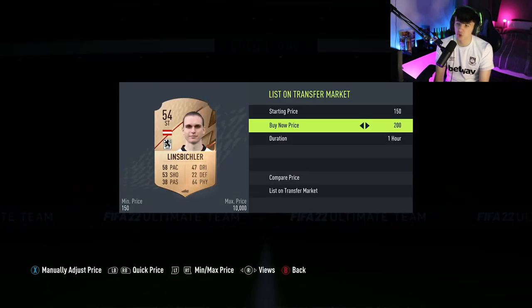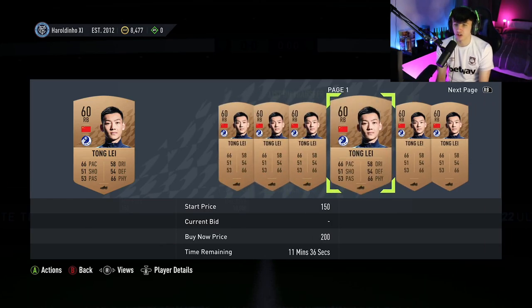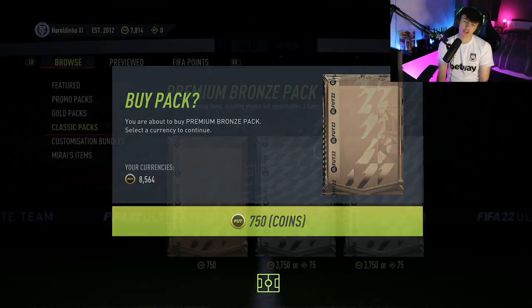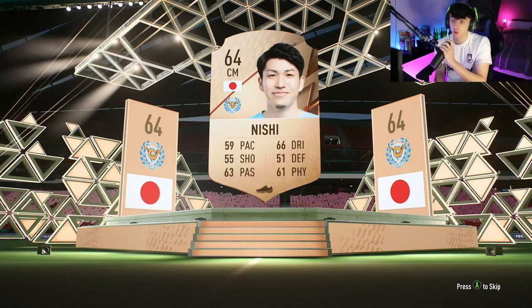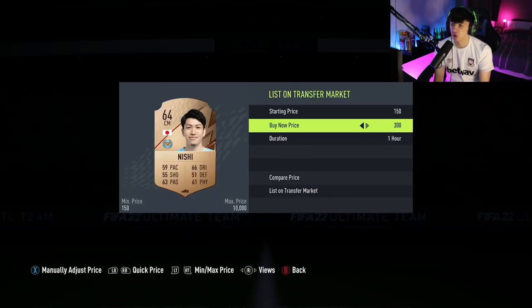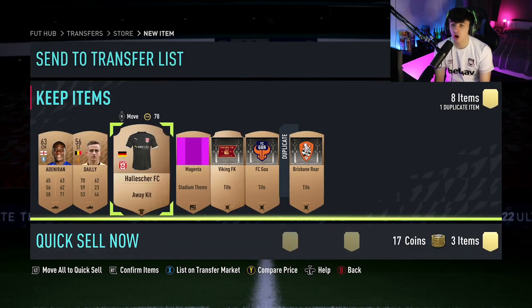Another player going for 200 coins — we should easily get 200 for him. This one's going for 400 coins, another 350 there. It's very very simple, guys. This is one of the best methods especially when you're just chilling out — watching a stream, watching a video, watching a series, whatever you're doing. Another English player — let's see what he goes for. That one doesn't sell, which is fine, we'll send it to the club.